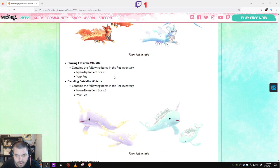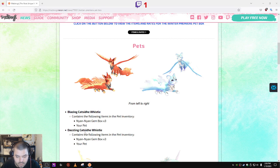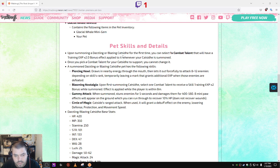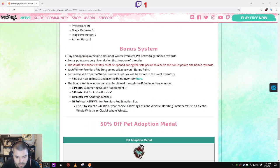These are the four new pets. We have two new types of whales — the Celestial Whale Whistle, which is the one with the stars, and the Glacial Whale Whistle on the right. We also have the new Blazing Cat Sid Whistle and the Dazzling Cat Sid Whistle. When you summon the blazing or dazzling cat for the first time, you can select one combat talent that will have a 2.2x training EXP buff applied whenever your pet is summoned. Once you pick a combat talent, you can't change it, so pick carefully. This is just like the other two cat pets, except you pick a combat talent instead of a life talent.